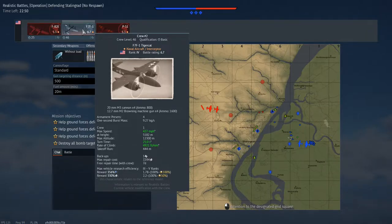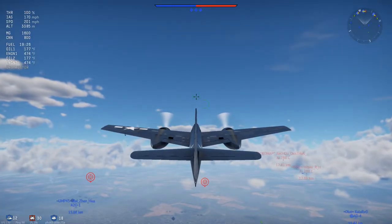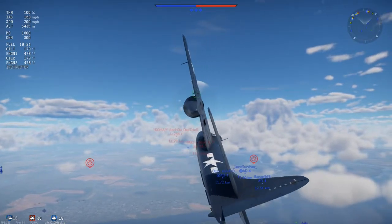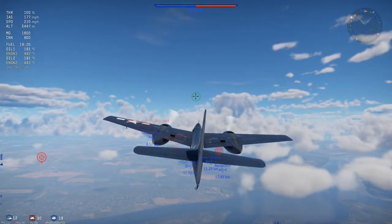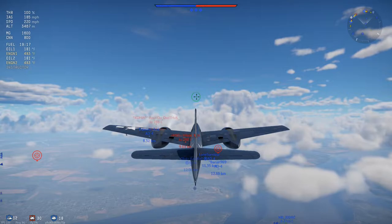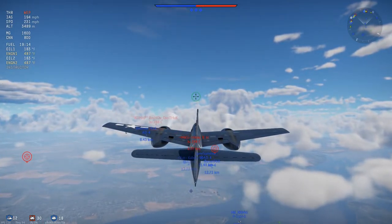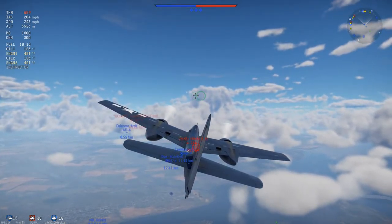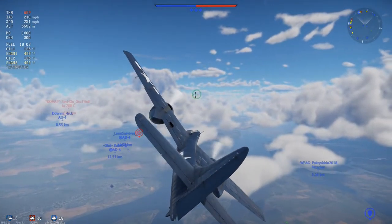Max altitude is not always a good indicator of how high you can really go. If you go to 12,000 meters in this plane, you're going to be there taking a long time. And nothing makes your blood boil more than the JU-288C. But this plane's firepower is pretty capable — it can actually hurt them. It's just surviving them that's another thing.